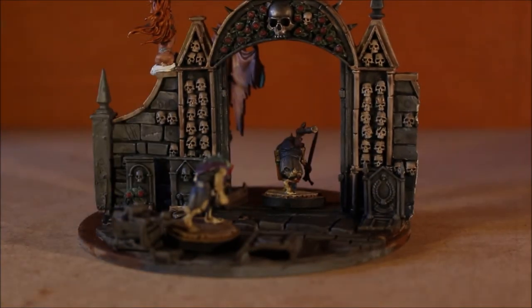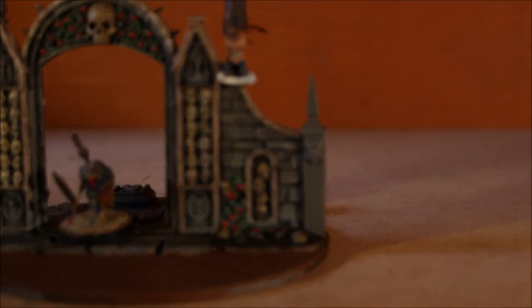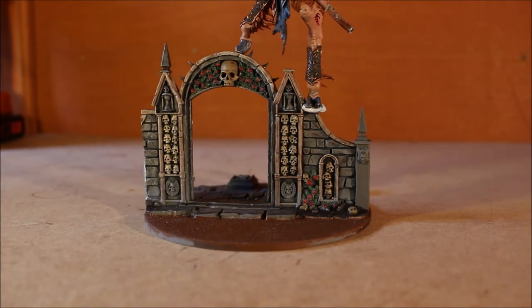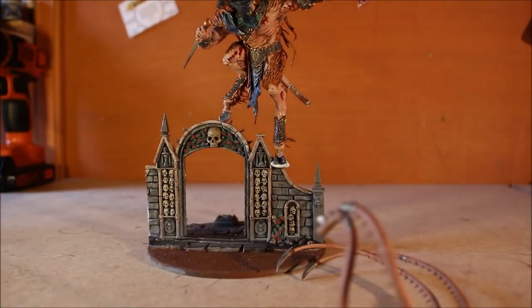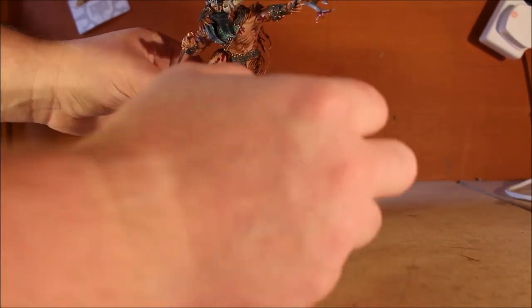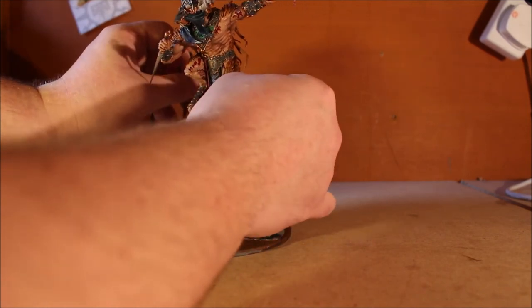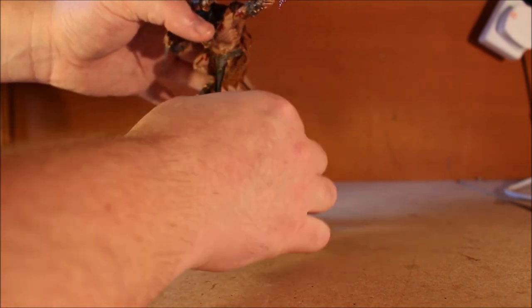I really wanted to tell a story and have it all fit together. One problem I had — especially with the other pieces — is that the Verminlord is missing his tail in this dry-fit. His tail is really big and impressive but very awkward; it's all curved around. I had it magnetized, which helped, but I couldn't get it to wrap around the building to look comfortable or decent with the other scenic pieces.